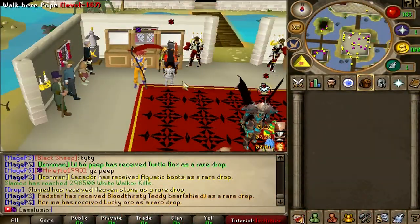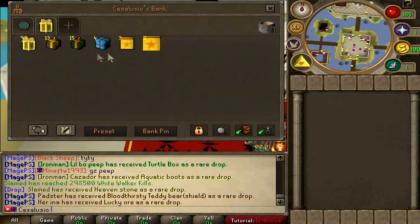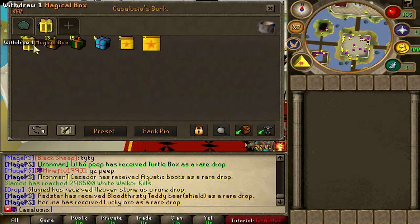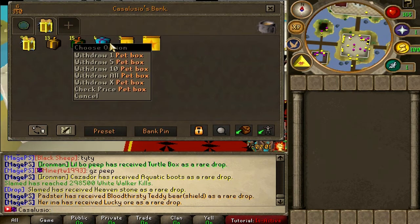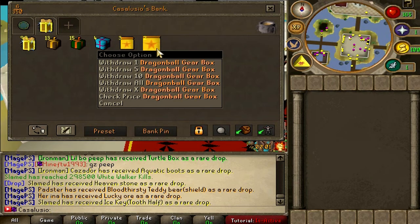This is going to be a mystery box opening video. Let's access my bank — just look at this: 99 magical boxes, 13 lesser magical boxes, 15 cash boxes, 4 pet boxes, 3 dragon ball boxes, and 2 dragon ball gear boxes.